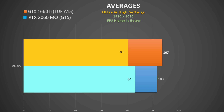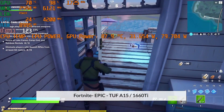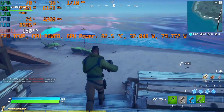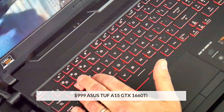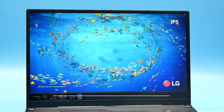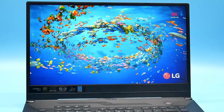Averaging out all of the high and ultra frame rates — both averages and minimums — we see literally only a 4% swing, which is margin of error stuff really. So this concludes that there is no real difference between the 80W 1660 Ti and the 65W 2060 Max-Q. For me the $999 ASUS TUF A15 with its 90Wh battery and GTX 1660 Ti is much better value for gaming than the $1399 ASUS G15 with the RTX 2060 Max-Q.